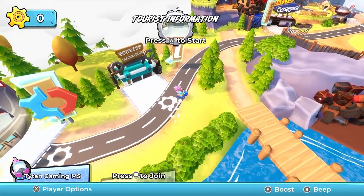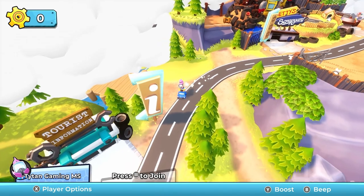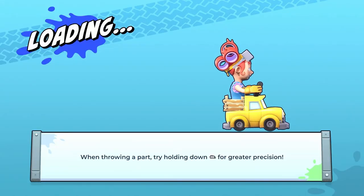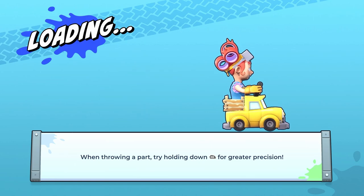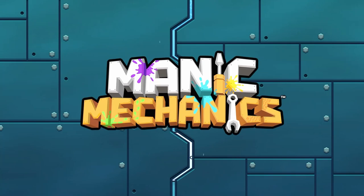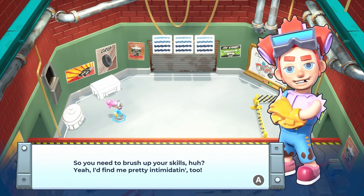Nice to see a little nitrous oxide in this thing. When throwing a part, try holding down RB for greater precision. Noted. So you need to brush up your skills? Yeah, I'd find me pretty intimidating too. This guy's a bit of a fighter — look at his gloves, he's missing a tooth. This guy's seen some action.